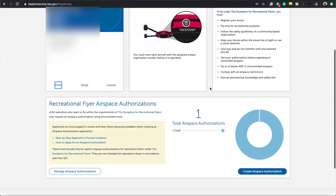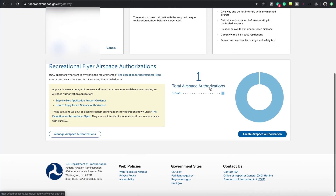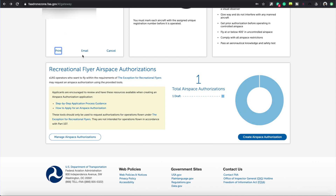I played with this yesterday, so if I scroll down you can see I have a draft. If you click at the bottom, you'll see it says 'create airspace authorization.' Before we click, I want to show you there's a step-by-step application process guidance.